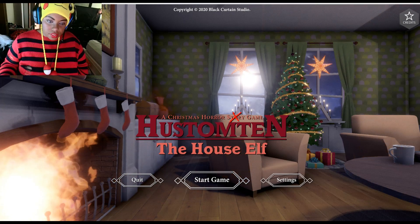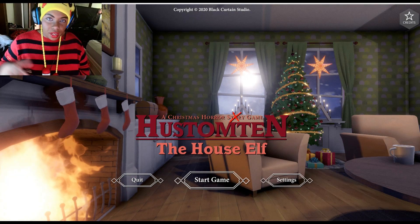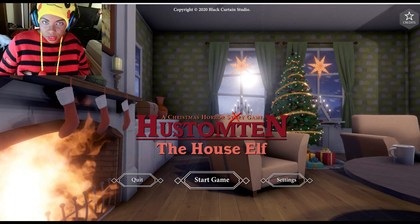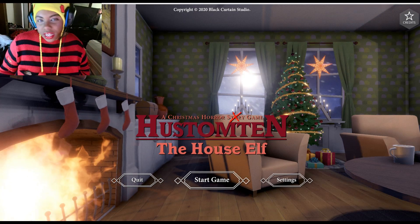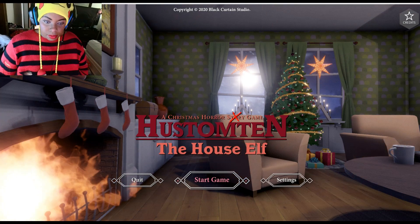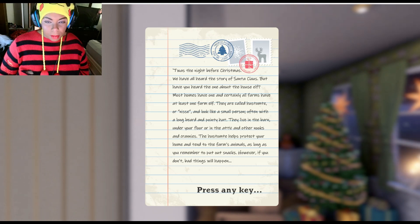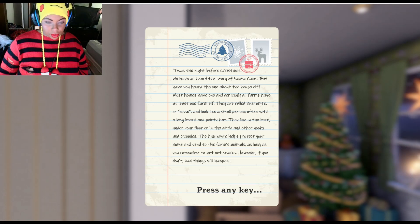You're basically giving these elves some little snackadoos to make them happy for Christmas while he takes care of the animals and takes care of your house for you. You just can't get too close to him, and you've got to be careful of the little rodents that be trying to take this delicious little snack — snackles. So this is kind of like the Night Before Christmas. We've all heard the story of Santa Claus, but have you heard the one about the house elf? Most homes have one, and certainly farms have at least one farm elf. They're all called Hutsumites or Nessie — looks like a small person, often with a long beard and a pointy hat. They live in a barn, under your floor, in the attic or other nooks and crannies. The Hutsumite helps protect your home and tends to the farm animals, as long as you remember to leave out snacks — snackadoos. However, if you don't, bad things will happen.